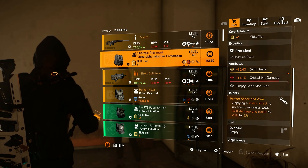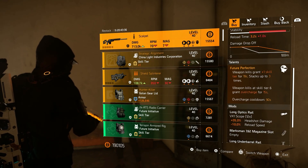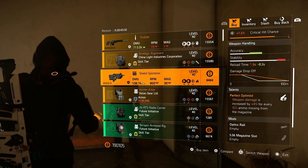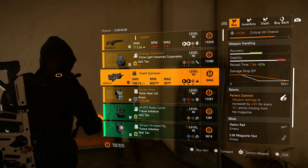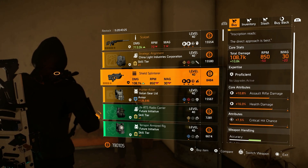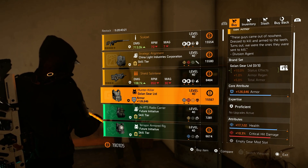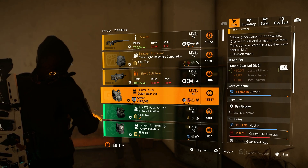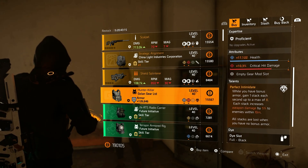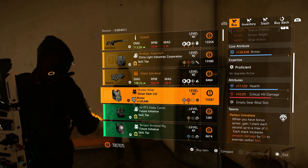If you want to pick one of these up, definitely do so at Cassie — this only costs in-game money while the Countdown vendor asks for Countdown requisition points. Jumping over to the Shield Splinterer, this comes with Perfect Optimist, 7.5% critical hit chance, health damage, and assault rifle damage. Not really a great buy. Hunter Killer has armor, health, and critical hit damage, and then Perfect Intimidate — this could be a decent buy.